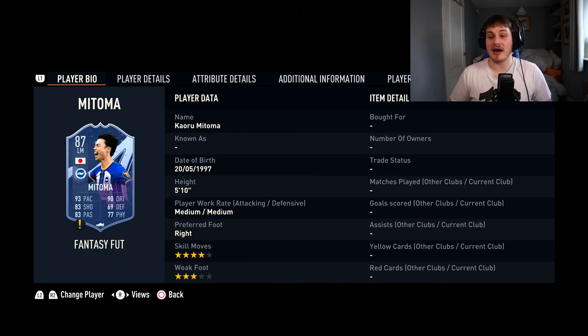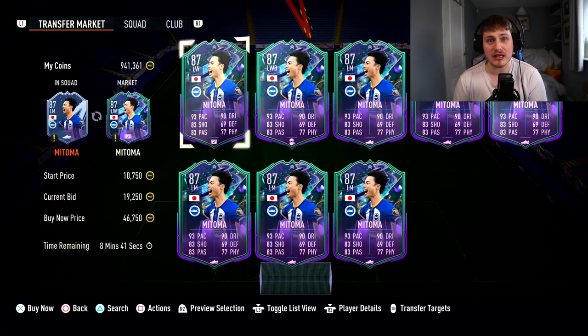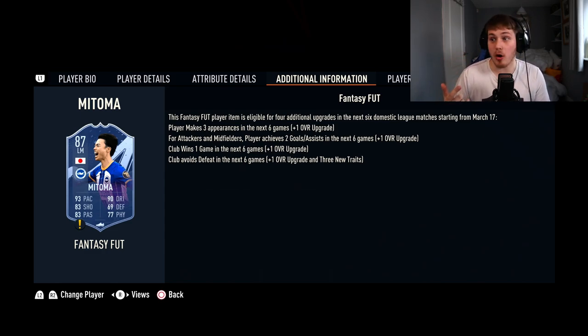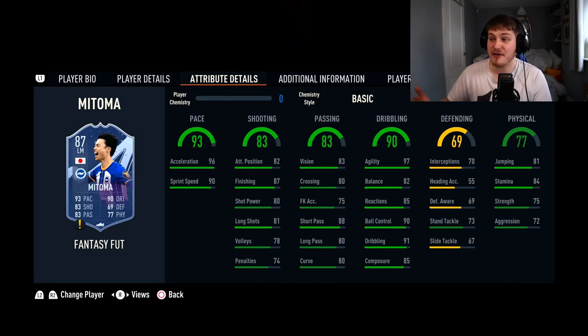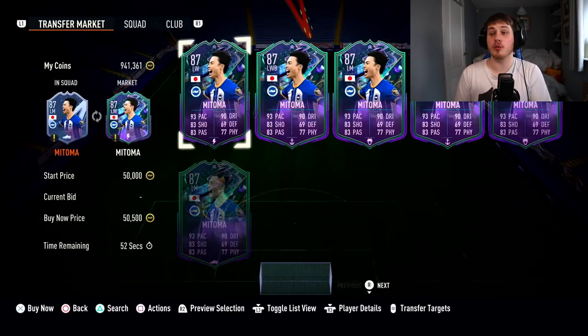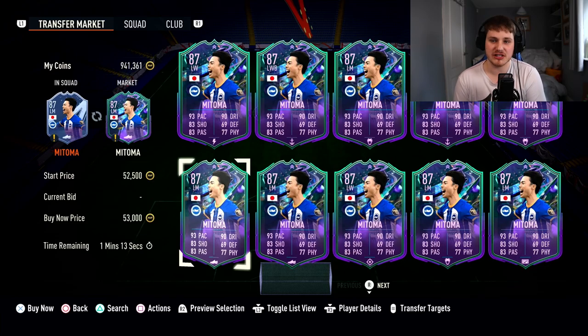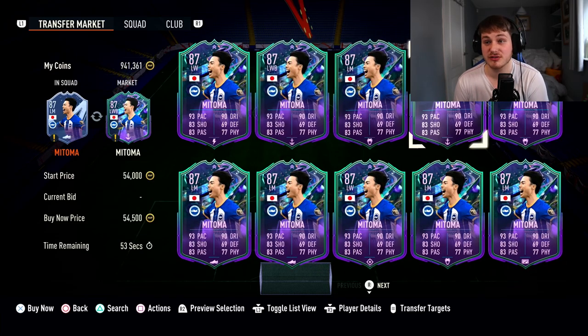Next, we've got Mitoma. I was actually shocked when I saw his price — about 45,000 coins, so cheap. He's only got 3-star Weak Foot but 4-star Skill Moves. He needs to make three appearances and is probably going to get a goal or assist — Brighton will likely win. He's got the outside of the foot shot trait, which is crucial. 84 Stamina is not great but 75 Strength for a winger is nice. 97 Agility, 90 Ball Control, 91 Dribbling — super smooth. 88 Short Pass, 83 Vision, 87 Finishing, and 93 Pace — absolutely electric.